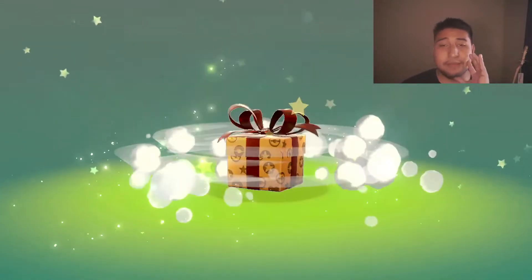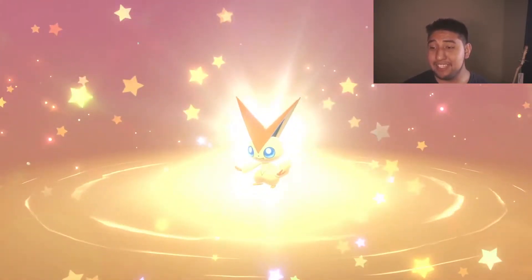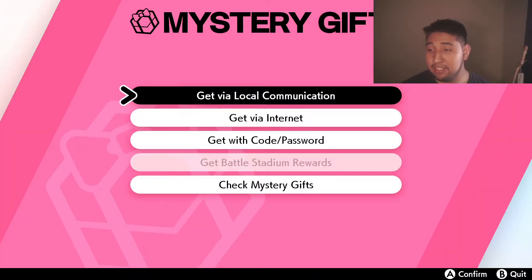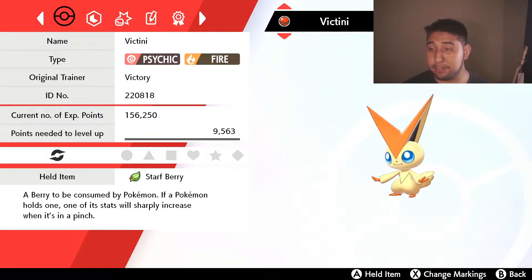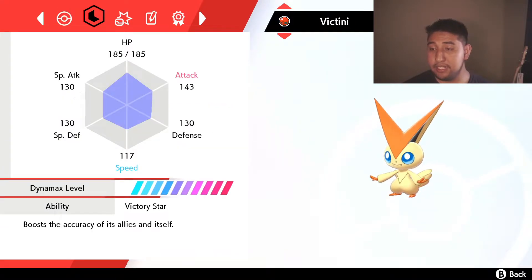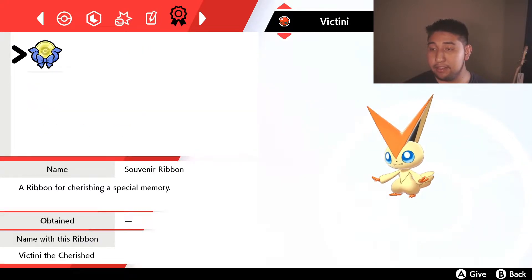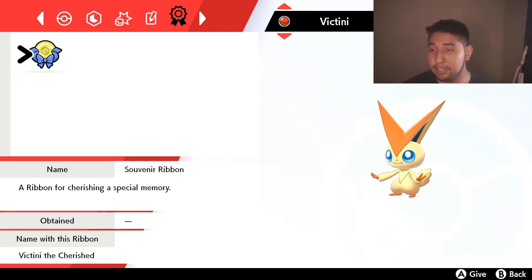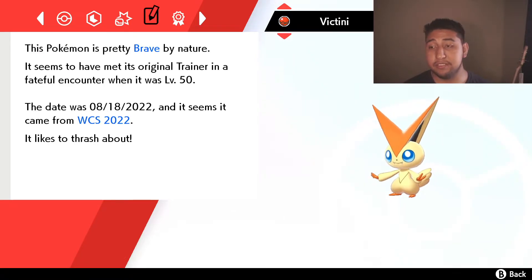Remember it's only available for a limited time, from the 18th to the 20th, so hopefully you were able to get it. There is my Victini right there. This Victini has V-Create, and it also has a special World Championship badge. Let's check it out — it's in my party right here. It has a Star Berry, Victini with Victory Star of course, V-Create, it's a Brave nature, and a Cherish Ribbon for a special memory.